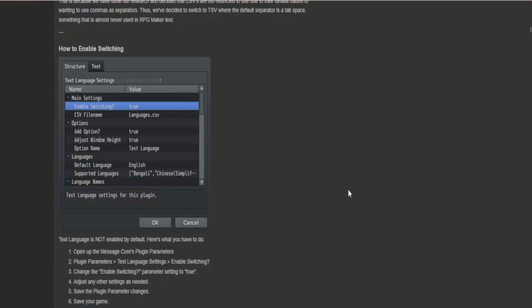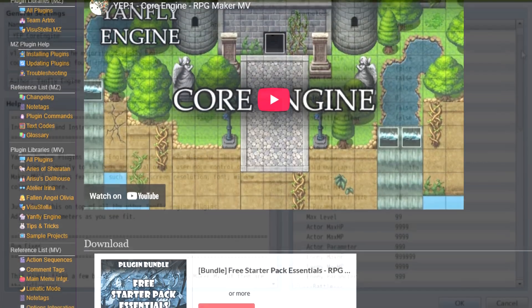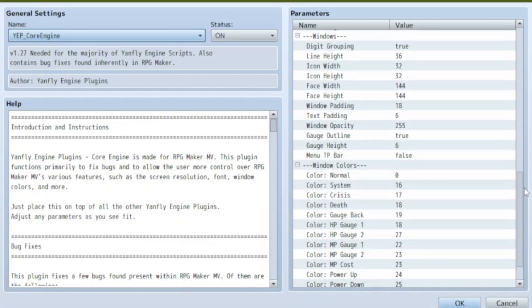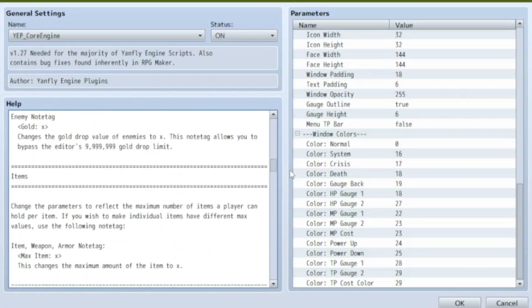While we're talking about JanFly and VisuStella, allow me to recommend the JanFly Core Engine. It fixes a few bugs, gives you some more plugin commands, lets you set caps on things like gold and stats, and just in general is a really good quality-of-life plugin to have. I assume the VisuStella one is much the same.